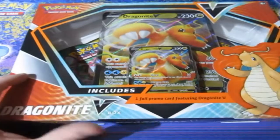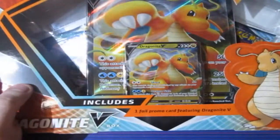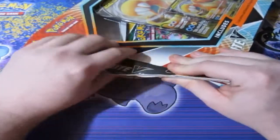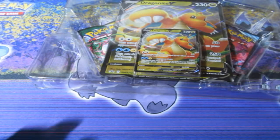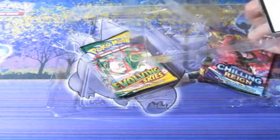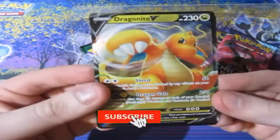Today we are opening up the Dragonite V-Box. It looks like there are only two packs in there, which is a bit weird, but there are actually four packs. I'm so happy that Dragonite has finally got a V-Card as a promo. There's an alternate artwork Dragonite in Chilling Rain which is a beautiful card. Here is the giant Dragonite V card. I won't price the jumbo card since hardly anyone collects them, though some jumbo cards do hold value.